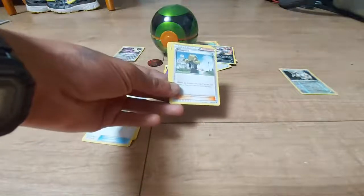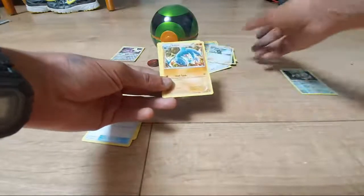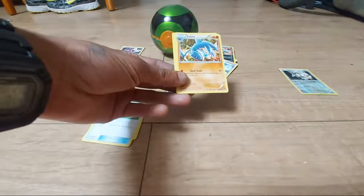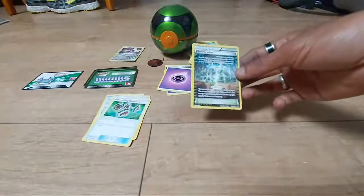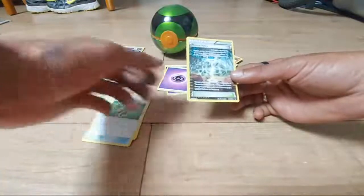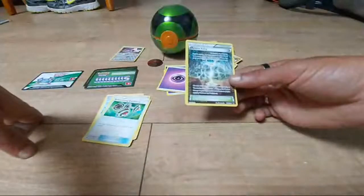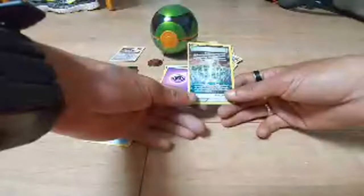Delinquent — Trainer Supporter: discard any Stadium card in play; if you do, your opponent discards three cards from their hand. Gabite — 80 HP, Fighting type, Cave Pokémon, dex entry 444, move of Sand Tomb. Last card is Reverse Valley — a Trainer Stadium. Choose which way it faces before you play it: one way, your Darkness Pokémon do 10 more damage to your opponent's Active Pokémon; the other way, damage done to your Darkness Pokémon by your opponent's attacks is reduced by 10.